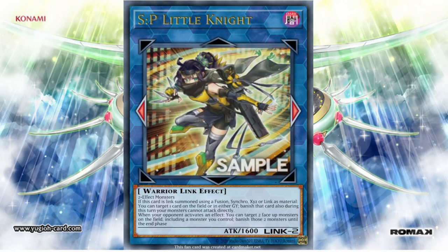Other extra deck staples include Apelooza, which we see in decks, and Access Code Talker — though that's more for Link-focused decks. We also have Synchro level 10, like Baronne de Fleur. Generally, our extra deck staples tend to number around two to five at any given time.